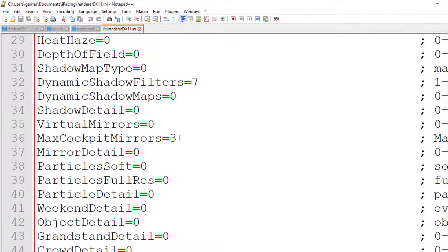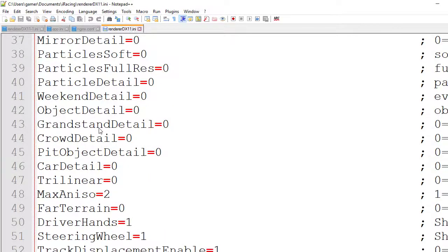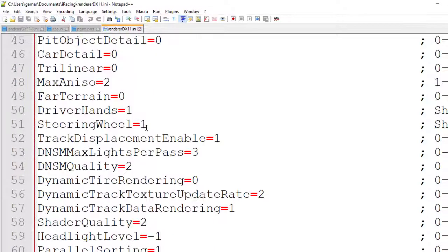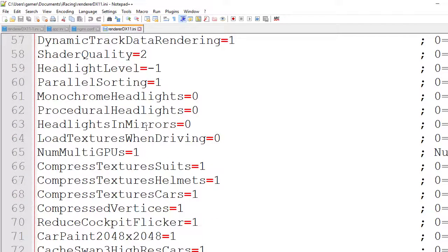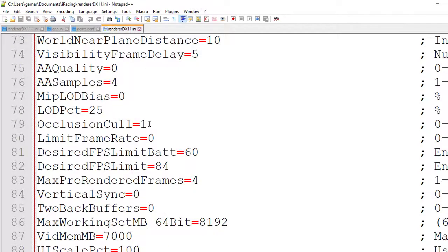Cockpit mirrors, I put 3. I don't use virtual mirrors. Particle details: 0, 0, 0 — I put everything on low actually. LOD PCT set at 25. Anti-aliasing samples at 4.